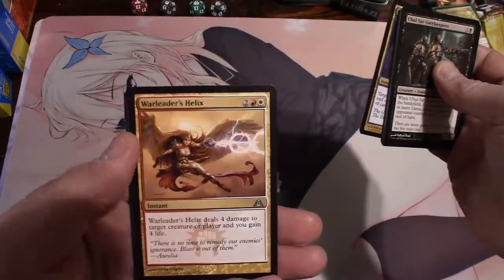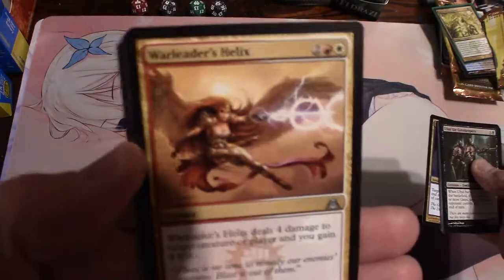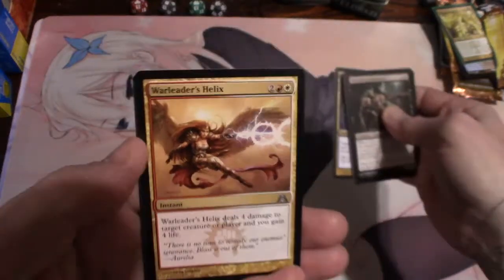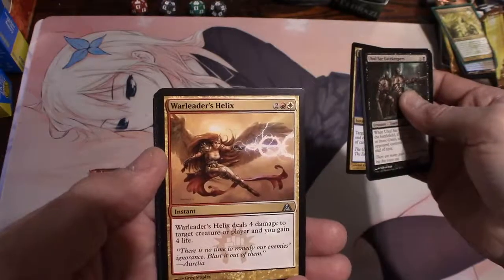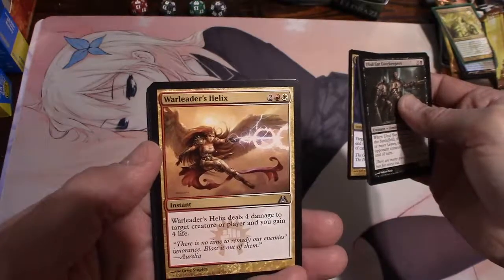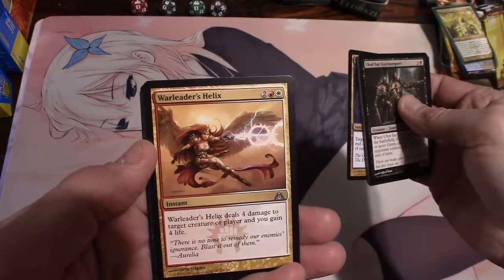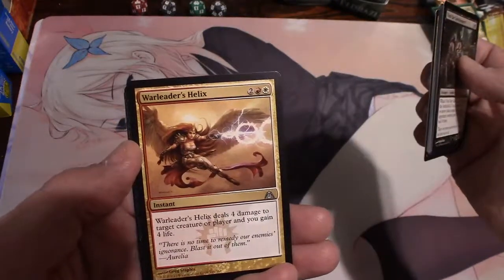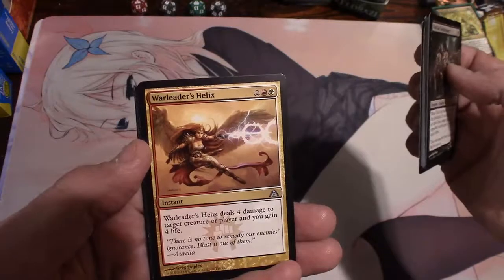Warleader's Helix - look at that artwork! That's an instant for two a mountain and a plains - Warleader's Helix deals four damage to target creature or player and you gain four life. Yeah man.